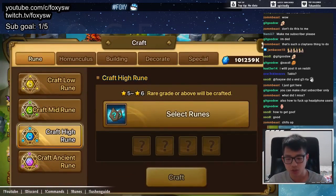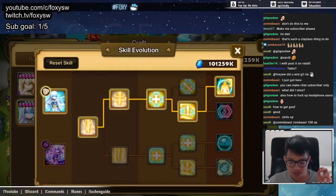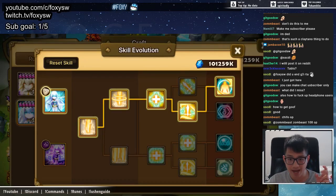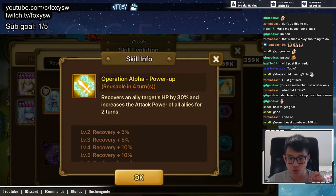In terms of skill tree, first of all you have to name your homunculus 'the richest man in LA' — but I'm from Toronto. The skill is called Light Shock Purification Operation Alpha. This recovers all allies' HP by 30%. And then, the key choice is you want to pick Accelerate — not for the HP increase, but for the attack bar increase. That's my version; you can also do a different skill tree.